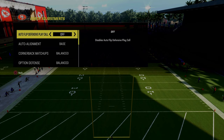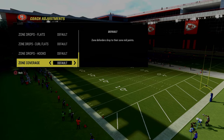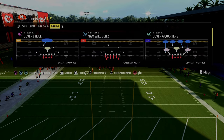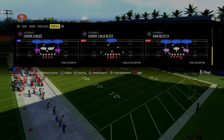Coaching adjustments here: we're going to have auto-flip off, auto-alignment on base, auto-option defense conservative, and then the biggest thing here is our zone coverage — we're going to put that on match. I just want to make sure I've got Fred Warner with Lurker at the user position. You have to have that if you're using a formation with linebackers. It is really important.